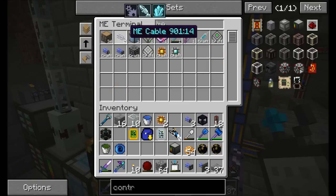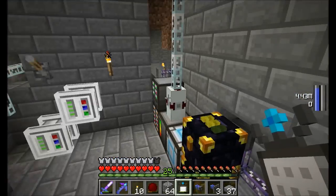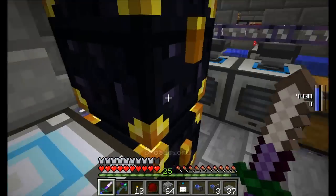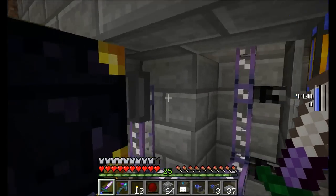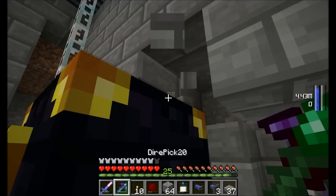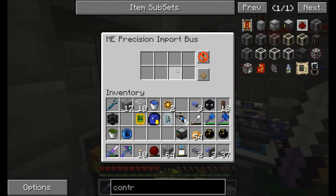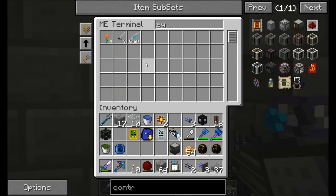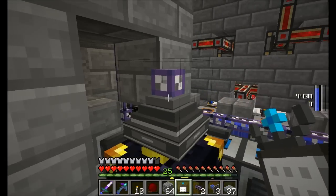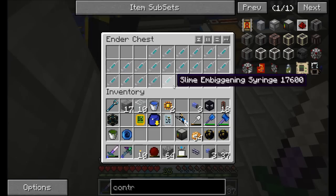Got 14 back downstairs. I could use some — I'm over by our import chest and stuff. So this guy is going to be told to do a precision import. But we only want to precision import a syringe, which I obviously don't have any of now. So we'll come back to that in a moment. If I do this, is it going to start pulling? Yeah, it is — we don't want that.